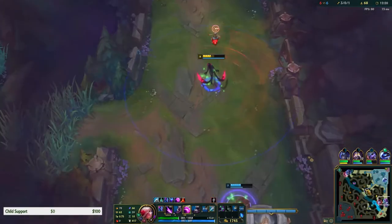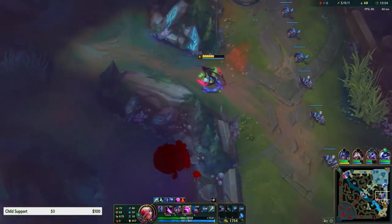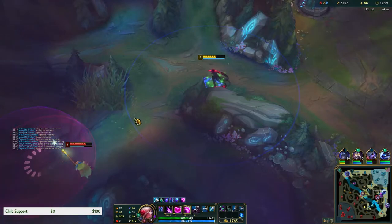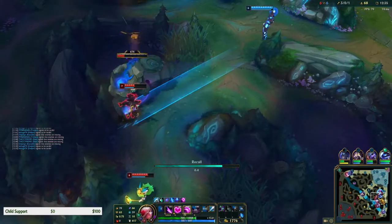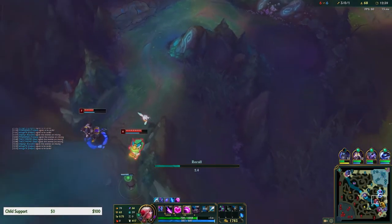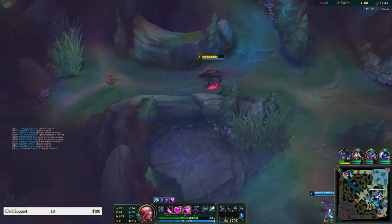Kassadin isn't reacting at all. Echo sees my red buff, sees my blue buff. I don't have my escape or anything, I'm just gonna recall. Oh finally Kassadin, thank you - good job.